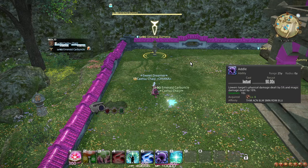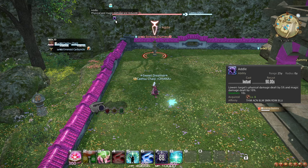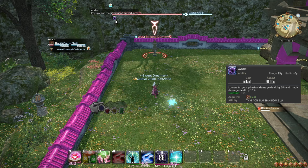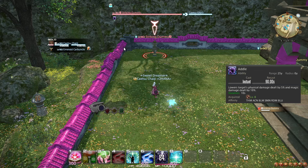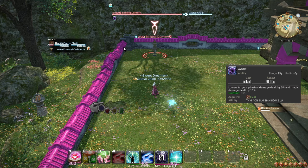At level 8, you learn the role action and ability Addle, which causes your target to do less damage for a bit, with magical damage being reduced twice as much. The best time to use Addle is when you're expecting a large amount of damage from an enemy, especially if you know it will be magical. Good examples include when a boss is casting a party-wide attack, or a large strike on the tank.